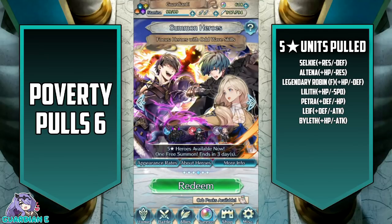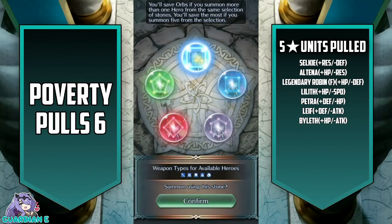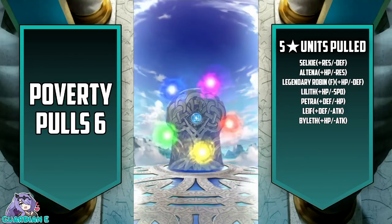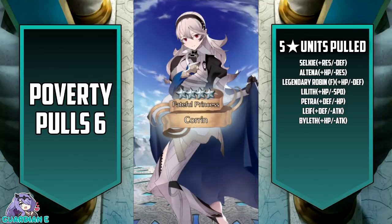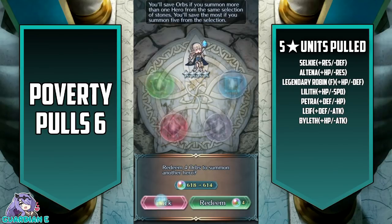Today is going to be our final session for Poverty Pulls 6. We've got three banners lined up. We're going to start with Odd Wave Skills - I don't have Burkut, so that would really be the target here, with Renea on fire back there. I think blue is what we're going to shoot for. There are two blues. I don't think I'm going to go beyond the initial pull. Got that shockwave, so could be making an appearance. It's going to be a Corrin - that's alright.